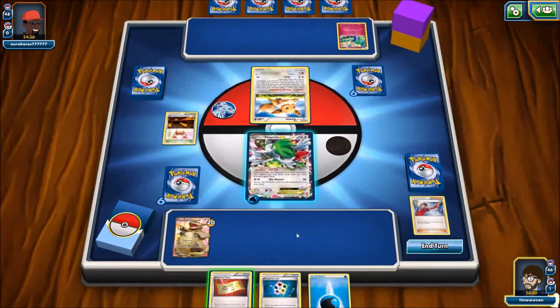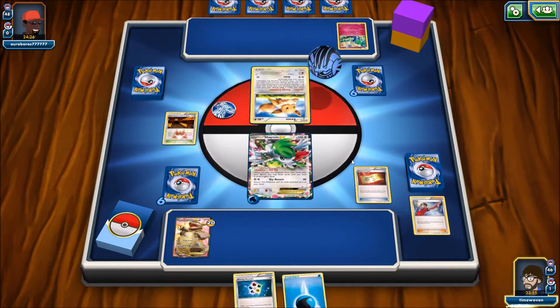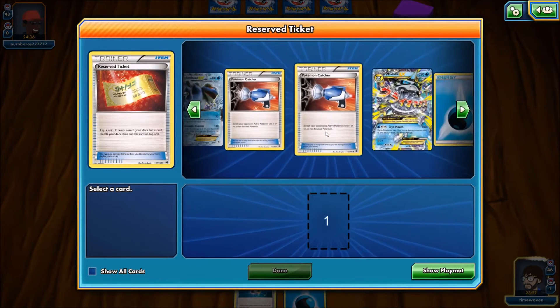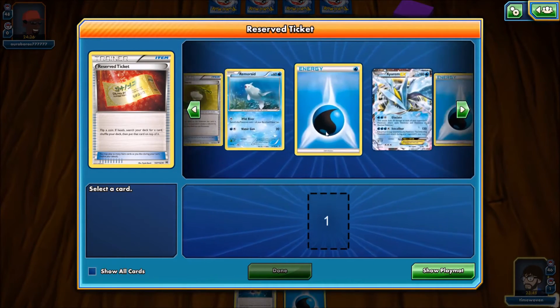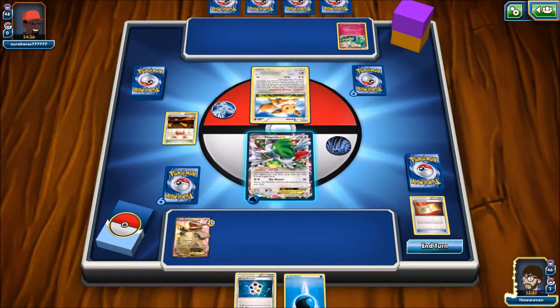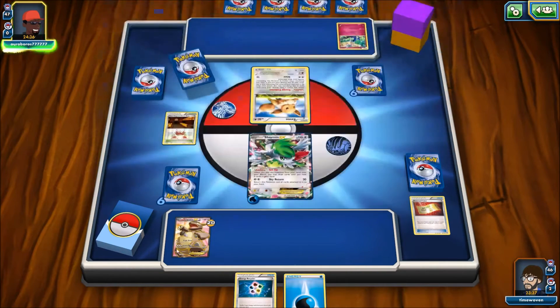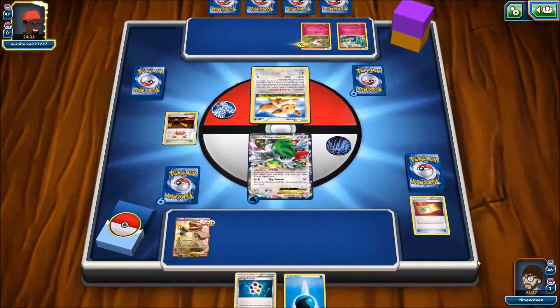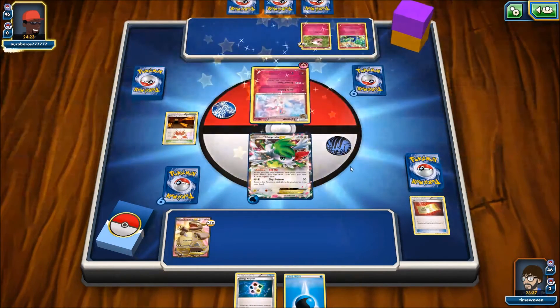I'm going to get Kangaskhan onto the bench via Reserve Ticket — we actually got heads. I do want to get a Remoraid going; he's the star of this deck anyway. Next turn, I'll draw a Remoraid and that'll be the turn. Then I can Sky Return, go into Kangaskhan, and Energy Recycle those two energies back in. We're going to see an Energy hit the Eevee though — that means Sylveon is on its way, and he's actually going to prevent me from attacking.